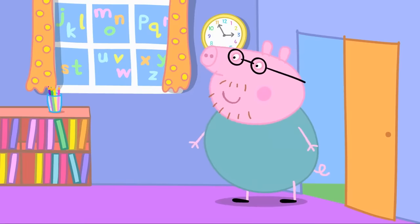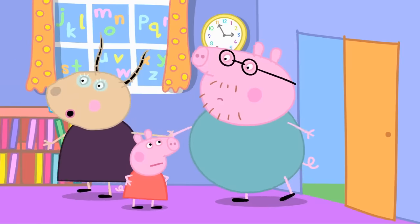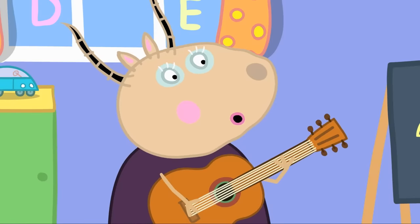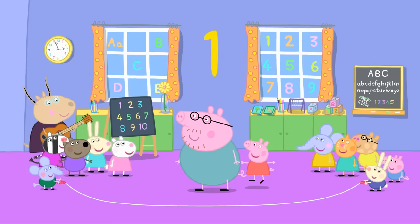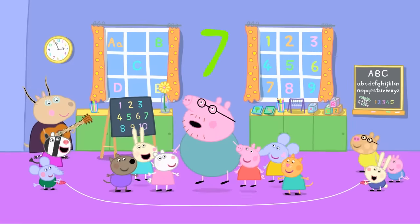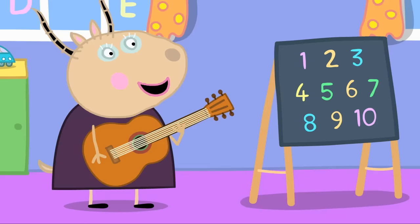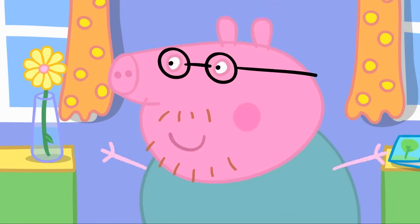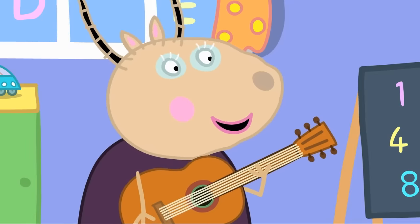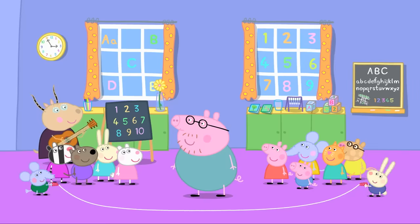'Hello. I've come to collect Peppa and George.' 'Daddy, you're too early.' 'Not to worry. You can join in our game.' 'Is everybody ready?' 'Ready!' Counting to ten while skipping: one, two, three, four, five, six, seven, eight, nine, ten! 'You look tired, Daddy Pig.' 'I'm fine. I could skip to a hundred.' 'Good idea, Daddy Pig — to a hundred!' 'Maybe to twenty. Eleven, twelve...'